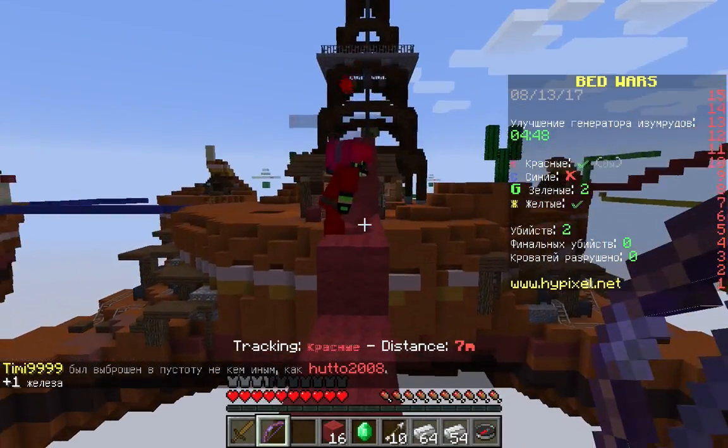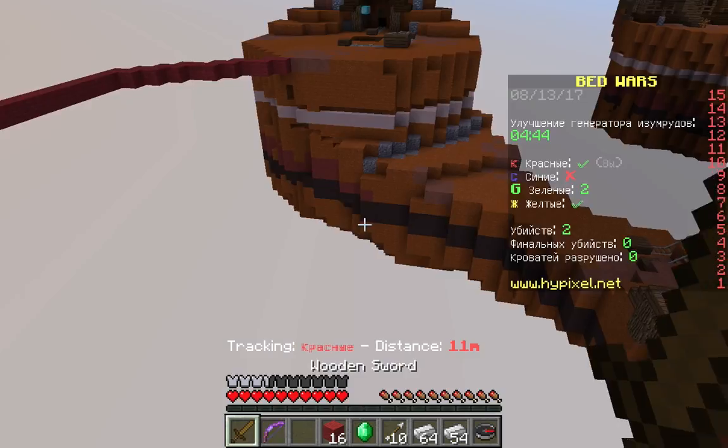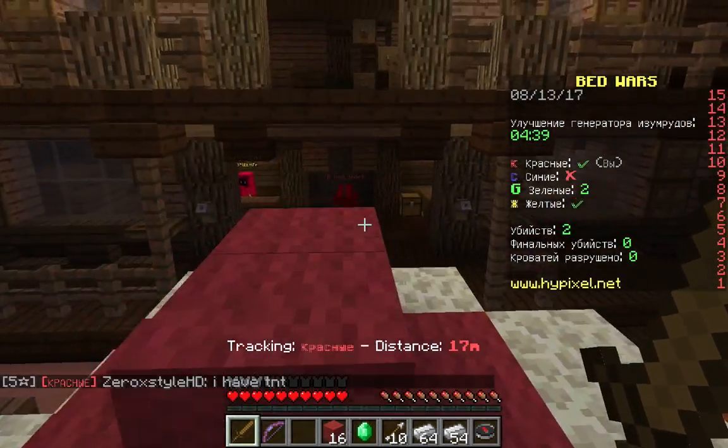He's got TNT, I think he's going in for a tap. I might come in. I need some gold to get an iron sword.